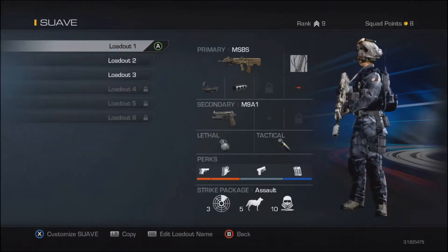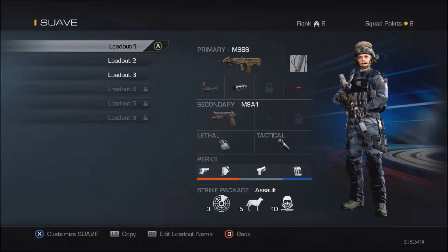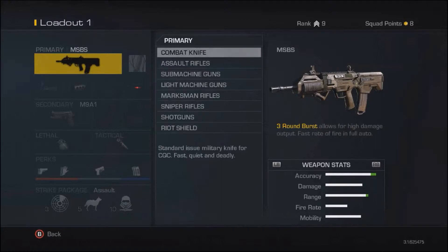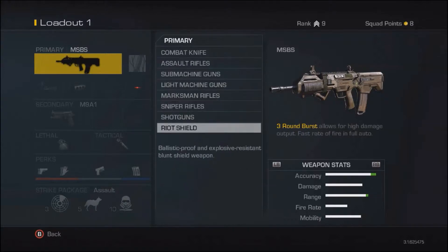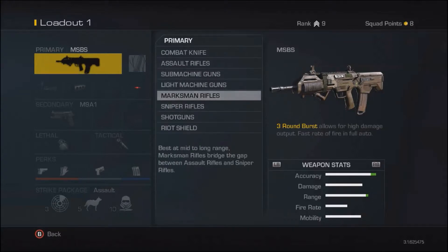Right here you have all your different primary weapon options: combat knife, assault rifles, submachine guns, light machine guns, marksman rifles, sniper rifles, shotguns, and riot shield. Most of those are pretty familiar except marksman rifles.